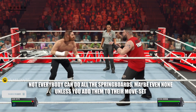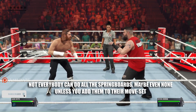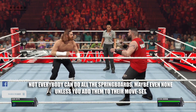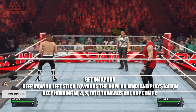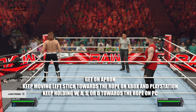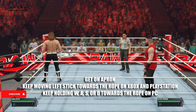Now, keep in mind that not everybody can do all the springboards. Some can do running, but not standing. Some can do the corner, but not running. So for example, Sami Zayn here — he can't do a springboard from the apron. To get on the apron, all you have to do is move your left stick until the person gets onto the apron. That's WASD on PC.